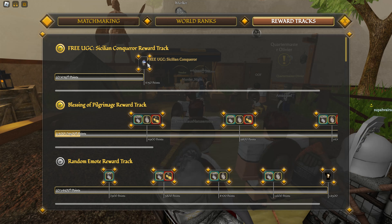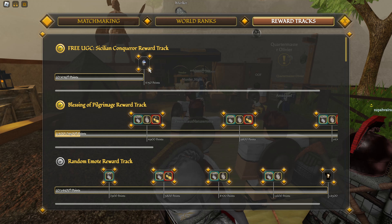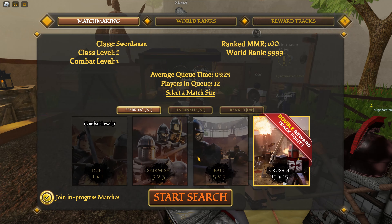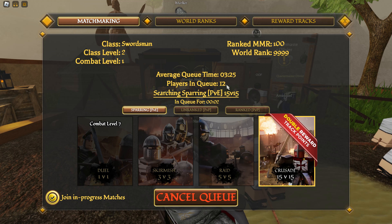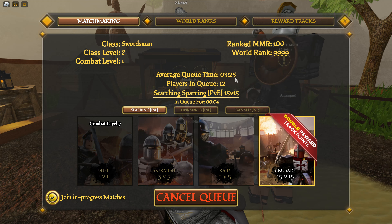Through one round, you can usually get about 1,000 points. So you might have to go through five or six, maybe even more rounds depending on how well you're doing. You want to click on there and then just join the queue — it says three minutes and 25 seconds to join.